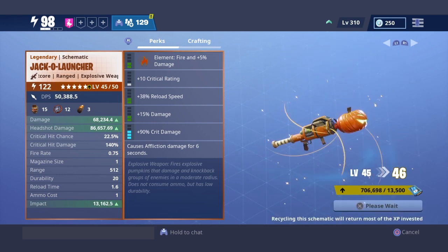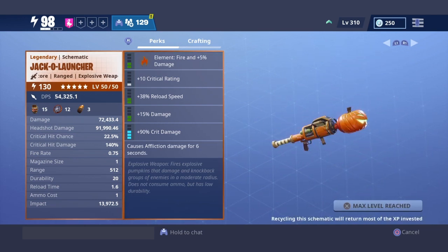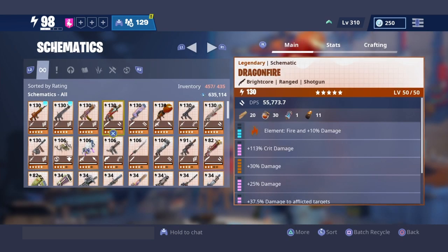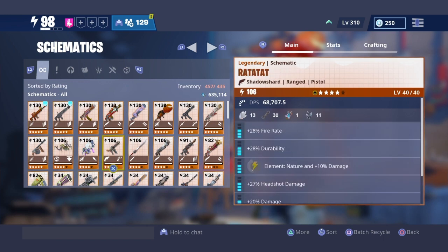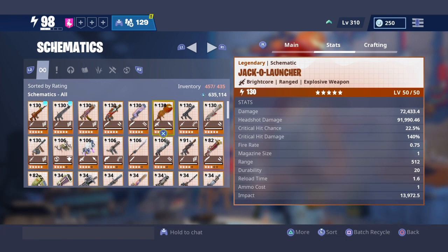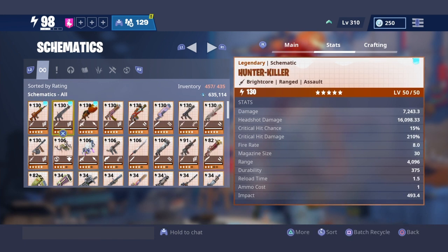Look at that headshot damage. This is one of the first explosives I've seen with a different headshot damage than base damage. Let's go to a schematic — we have a 130 Jackal Launcher right here. Let me check out another explosive to compare. The headshot damage is different, oh okay. As I said, this is gonna be my new favorite explosive weapon. The egg launcher is still one of my favorites, but this right here — it's gotta go in the wall of fame.